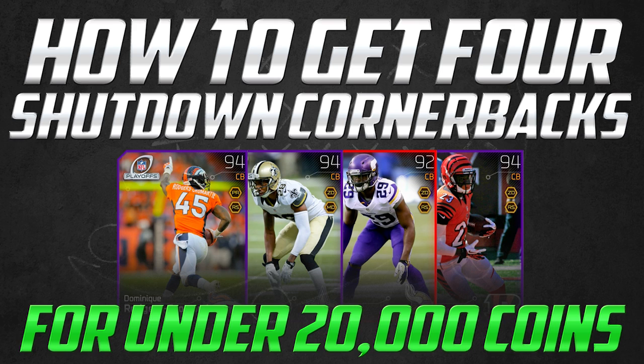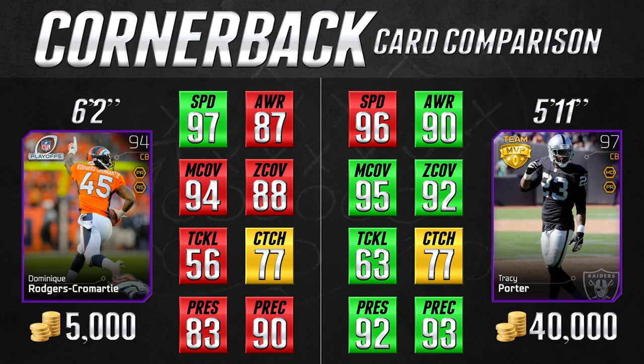So let's get into the first pairing. The first thing you're going to notice when comparing these cards is that, unlike the offensive and defensive lines, there are a ton of things we need to take into consideration when comparing cornerbacks: speed, awareness, man coverage, zone coverage, tackling, catching, press, play recognition, and even height. All of these things come into play at this position, and I'm going to go over the ones that matter most.